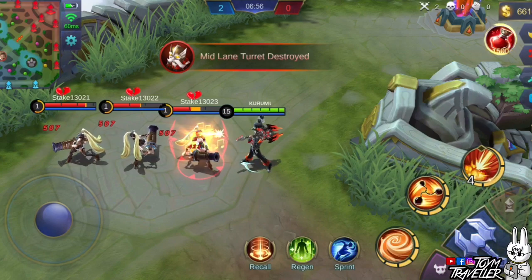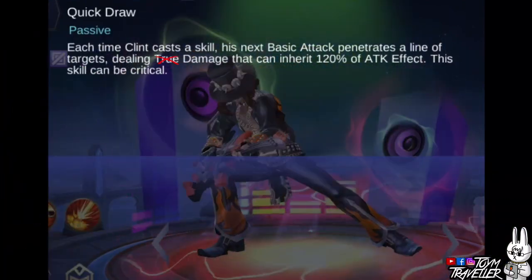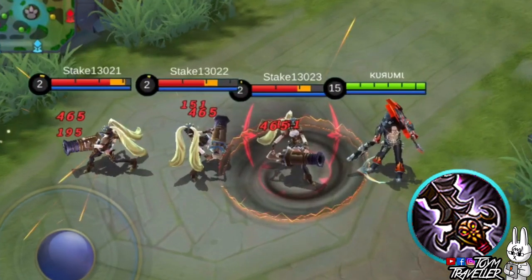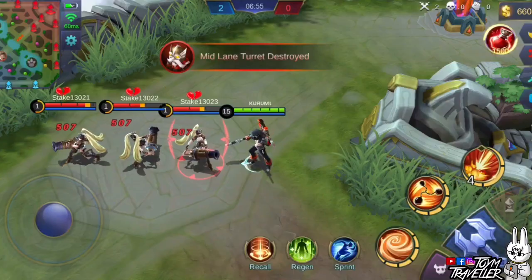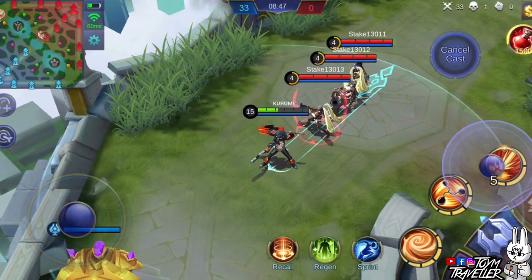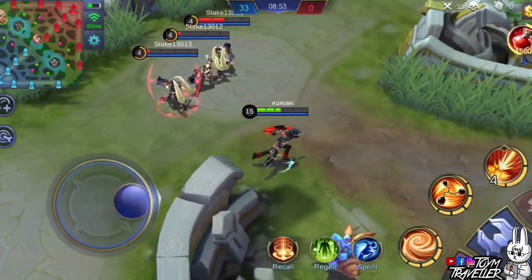We had another experiment with Clint's passive skill, testing different items with basic attack effects. The skill description only mentions critical hits affecting this skill, not basic attack effects. We tried Demon Hunter Sword — it works. We also tried Sea Halberd and Deadly Blade — they also work. We also tested lifesteal: dealing a single basic attack recovered over 300 health, but upon using the passive skill, we only recovered almost 100 health even with over 1000 physical attack. We believe Clint's passive nerfs the effect of lifesteal.